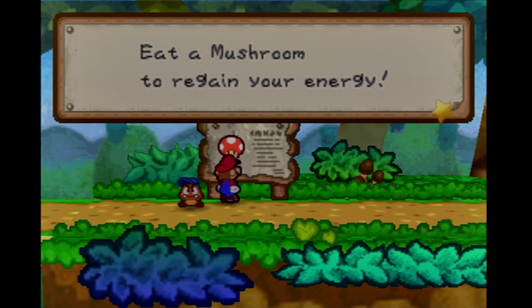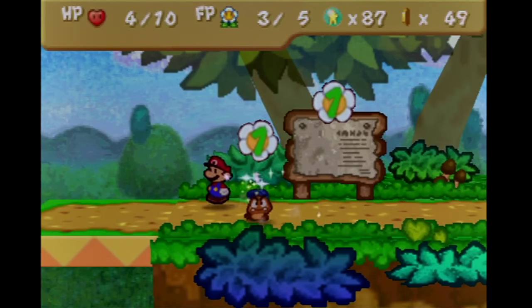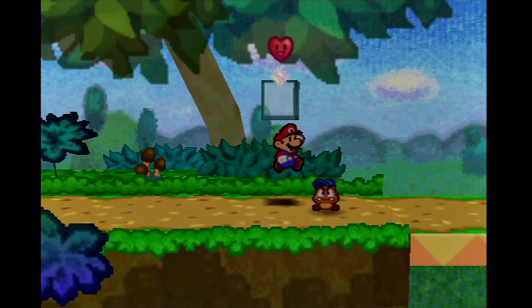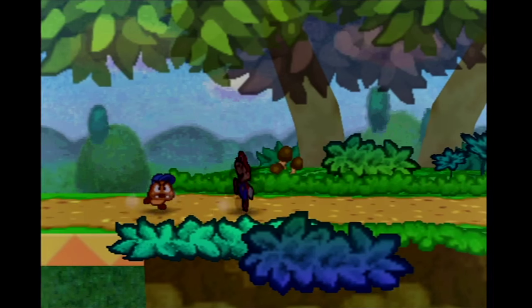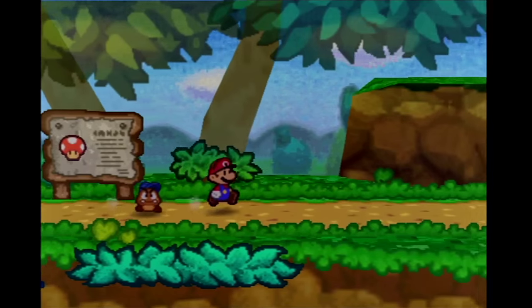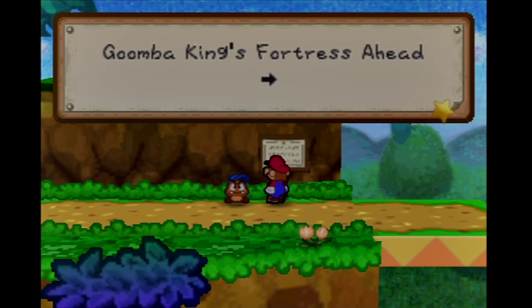Took care of those guys. I forgot to do something — I need to heal up again. So let's get back here and use that heart block again. We just used it before, but we can use it again for free. Hopefully I won't have to fight that Goomba again.